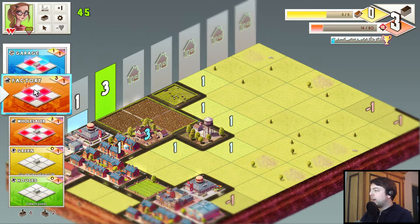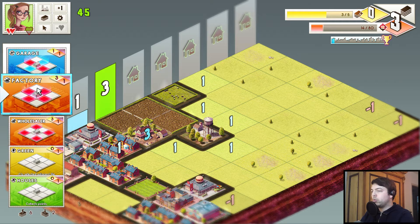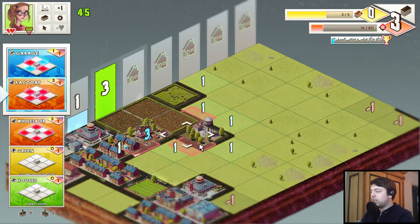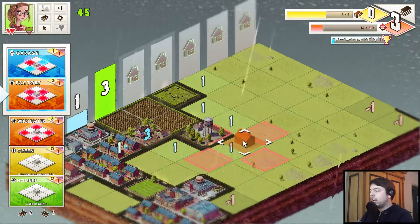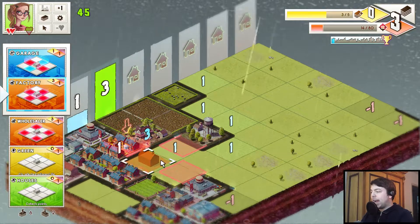For now we are stuck with those two cards. We always have five cards and can choose between the first two — there are some exceptions, but that's the general situation. So we can build a factory. The factory looks pretty bad because it gives minus points. All those red tiles are minus one, so this will decrease the points of the buildings, which I obviously don't want. So we will not place this near my houses.